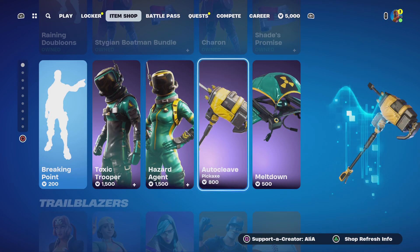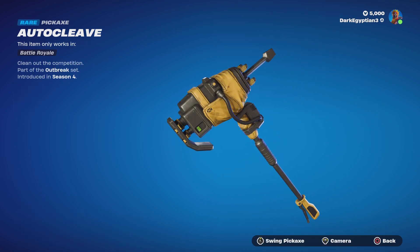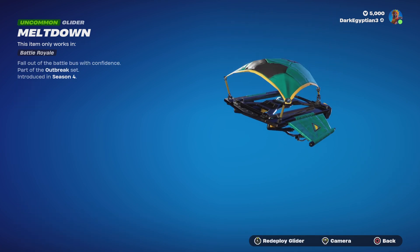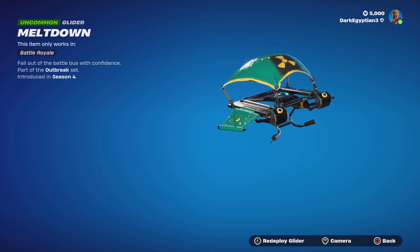Moving on to the Auto Cleave harvesting tool — Clean Out the Competition. Let's see this animation. Last but not least, we have the Meltdown glider — Fall Out of the Battle Boss with Confidence. I love the fact that it plays that radiation sound. Very, very cool.